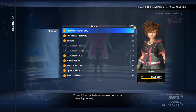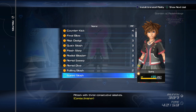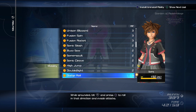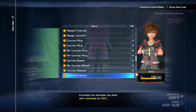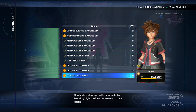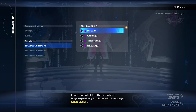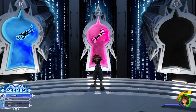Now for the abilities, if you have them all locked on like me, you should be able to do the same things I share in this video. For the shortcuts I use Thunder, Fire, Blizzard, and Cure. But that was it for the pre-fight — now let's get into the moveset to show you how to counter him.